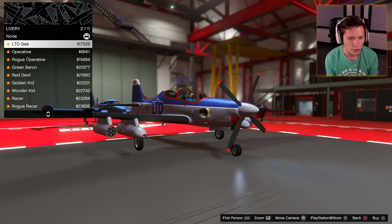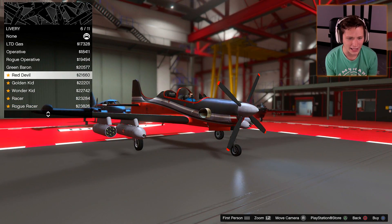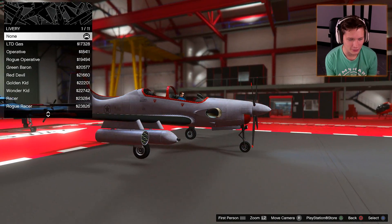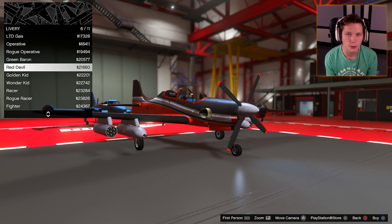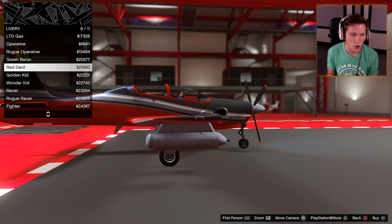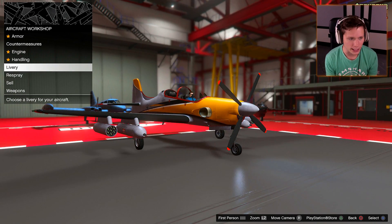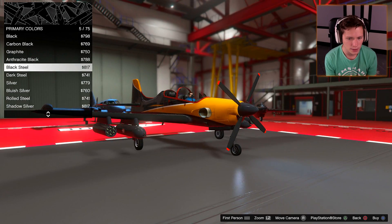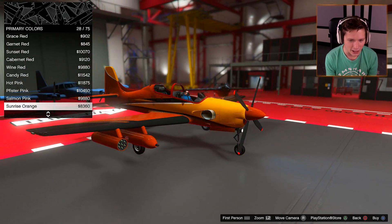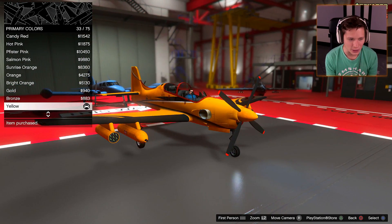Now let's check out what we have for the livery. LTD gas, Operative, Rogue Operative, Green Baron — oh dude, that's sick — the Red Devil, Golden Kid, Wonder Kid, Racer, Rogue Racer, Fighter. I really like this one right here, but we already have a red plane — the Maltock. I'm going to save the red — we're going to go for the Golden Kid, like a yellowish-golden look. The black and yellow looks so good, so does the red and yellow. The bright orange and yellow or even the yellow and yellow actually look pretty sick. We're going to go with that.